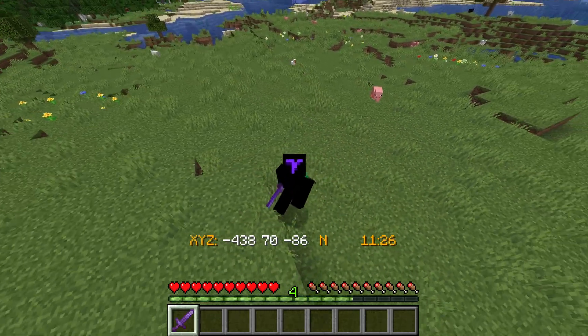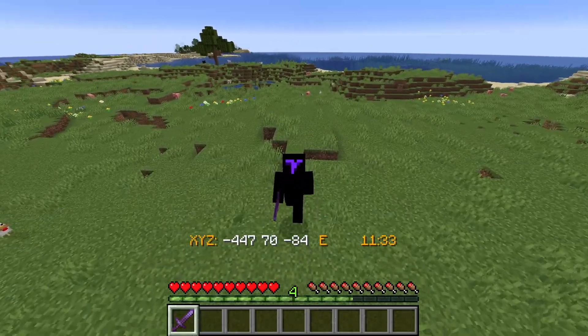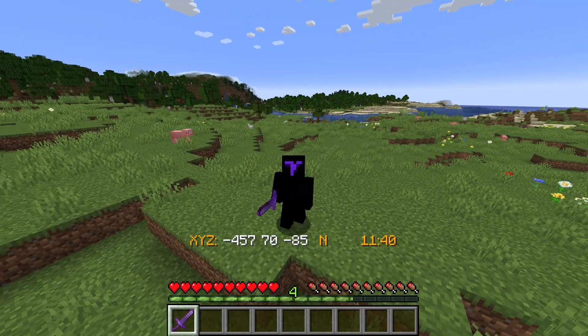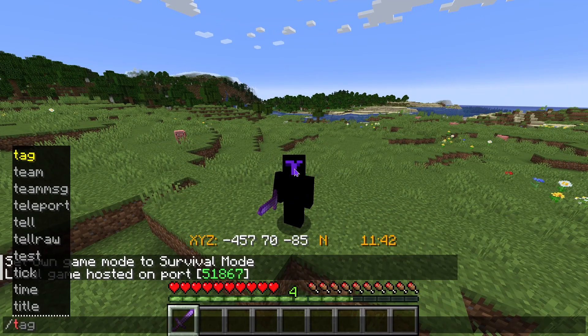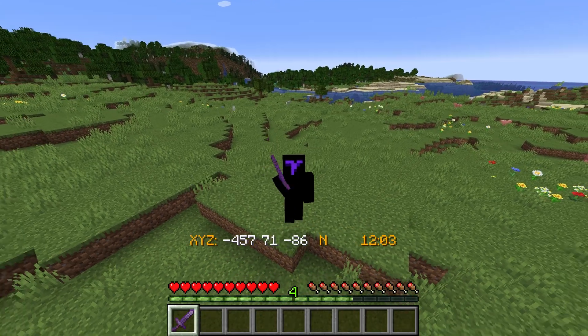But if you don't know the coordinates to your spawn point, it makes things a little more complicated. One option is having a friend join your world. Since you already started a LAN world, you could use a second account or a friend to join, and then you could type '/tp @s [friend's name]' to teleport to them.